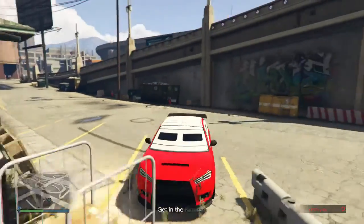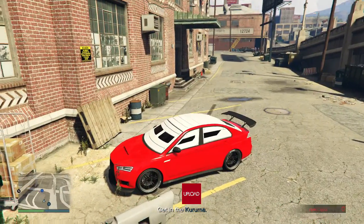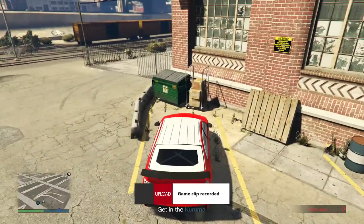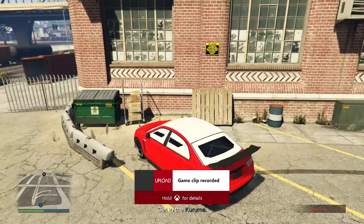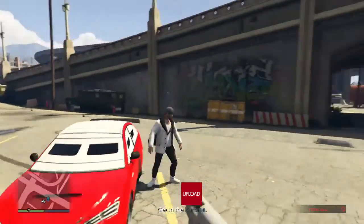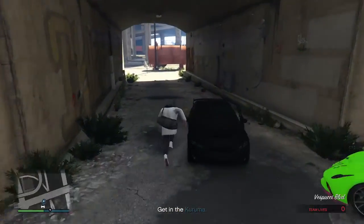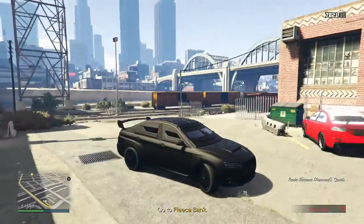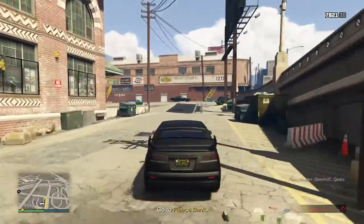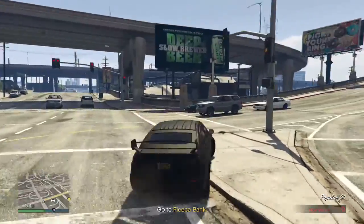The next day we were testing things out and tried the Fleeca job, which is the very first heist. If you haven't done any heists before, you get to do that heist for free. If you've already done it, it costs $11,500 to start and you can't start it repeatedly. But if you and your friend keep switching off hosting, it is a very good tactic.